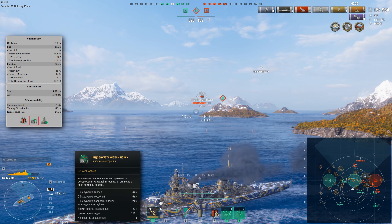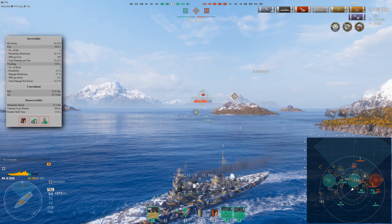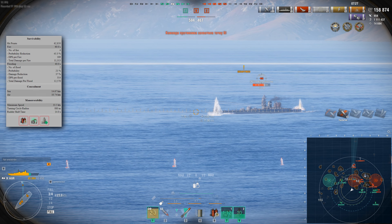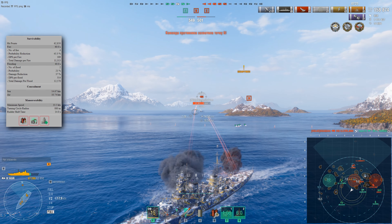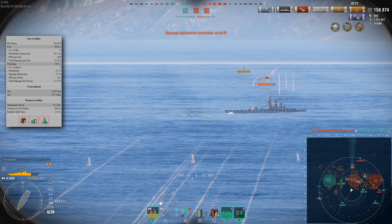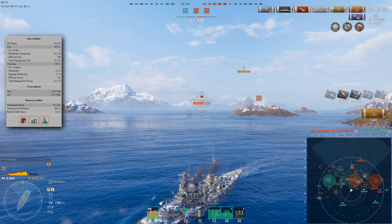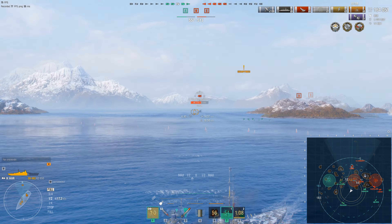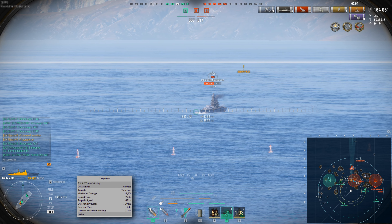This doesn't save you if you expose your broadside, since the citadel sits fairly high, but overall survivability is better than its peers. Agir also has 27mm bow and stern plating, making incoming salvos from ships like Bourgogne and Jean Bart into the bow a non-issue — unlike Azuma. Add to that a decent torpedo protection of 37% and a top-tier German Hydroacoustic Search consumable with 6 km range. While Azuma has an enhanced repair party, I'd still give the edge in survivability to the German.